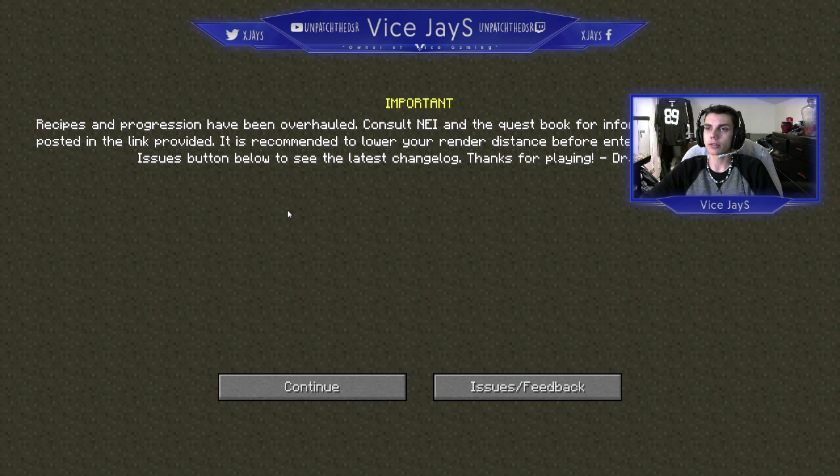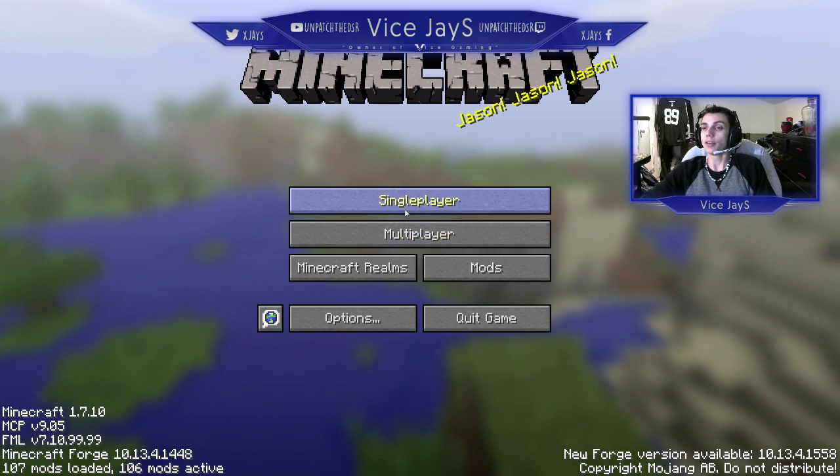It just says: 'Important — recipes and progression have been overhauled. Consult NEI and the quest book for information. Any issues can be posted in the link provided. It is recommended to lower your render conditions before entering the portal. Press the Issues button below to see the latest changelog.' Thanks for playing Drastic Demise.